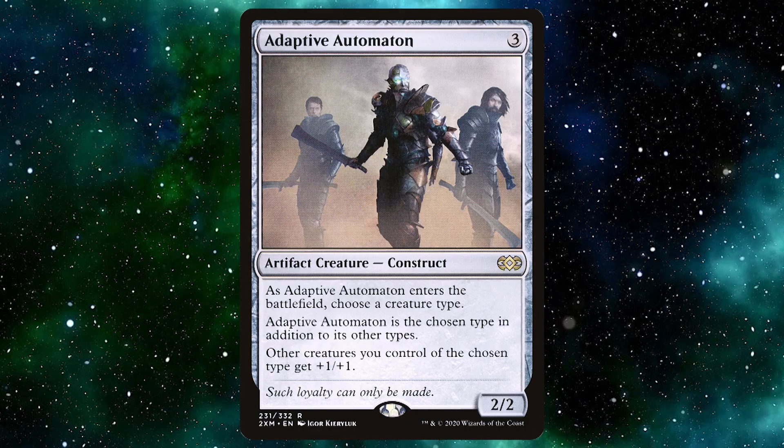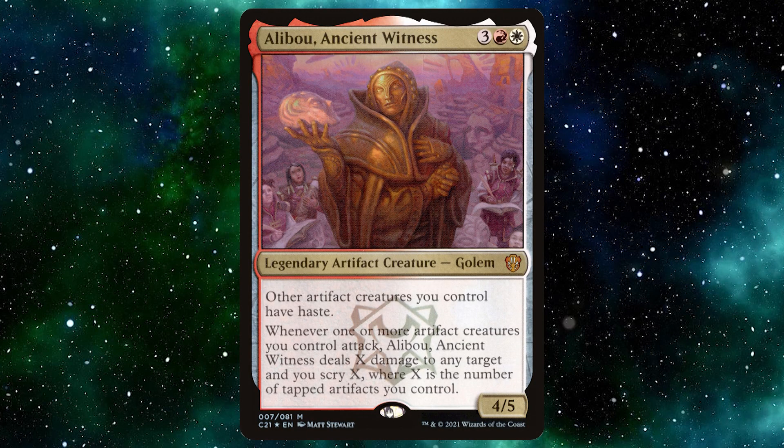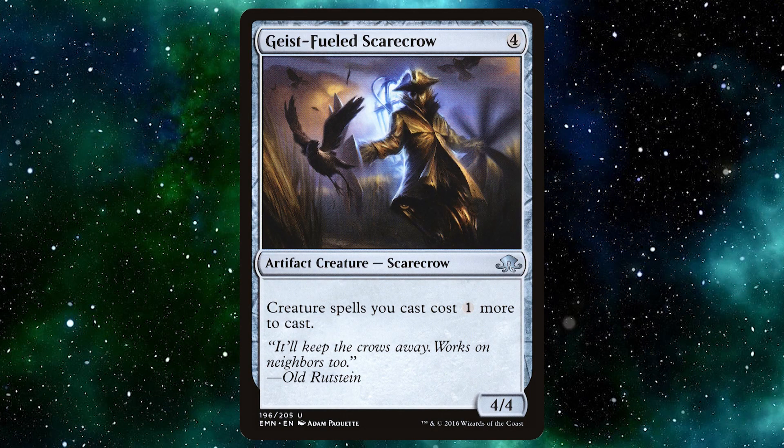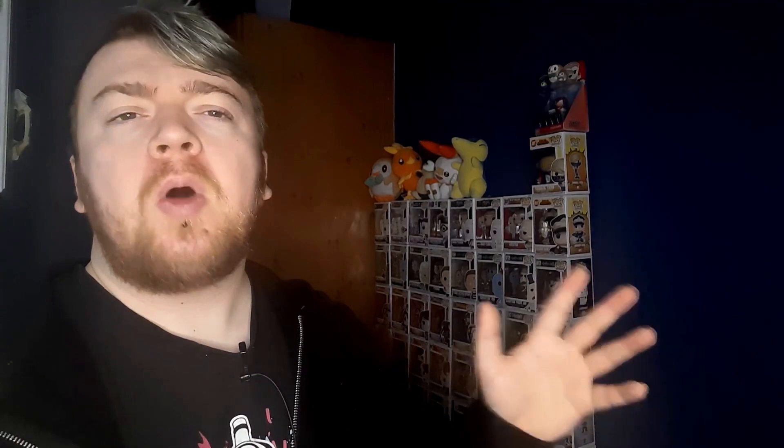I could make video after video talking about different variations of artifact creatures, but there are a handful I'll just mention now. The majority of the more well-known ones are constructs — you can also get golems, mires or mirrors (I've heard people say different variations), scarecrows, and thopters. As I said, there are many different versions of them; these are just the ones that have been mainly seen, and I wanted to show off some of the cards.